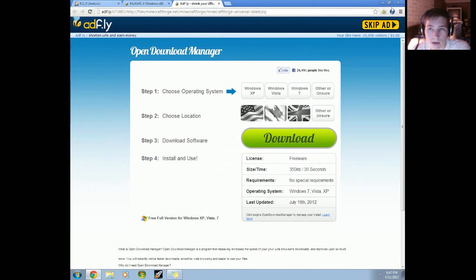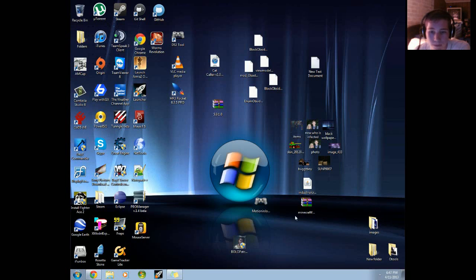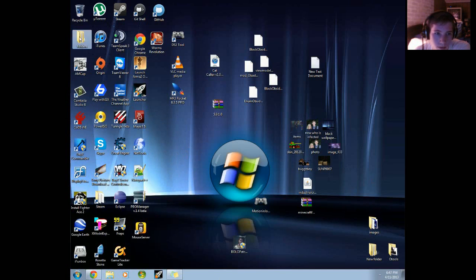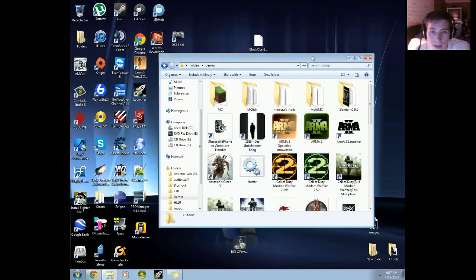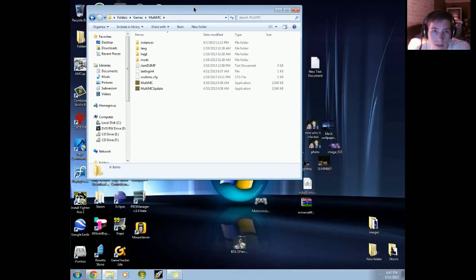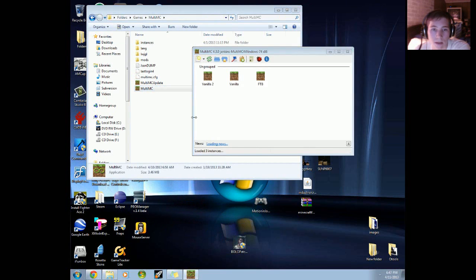After you have those all downloaded, I suggest take them all to the desktop. When you open the MultiMC thing, you'll get just this little executable. I would suggest putting it in a folder anywhere — I have it in my games folder. First thing you're going to want to do, double click on that.